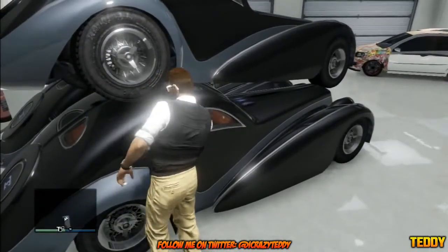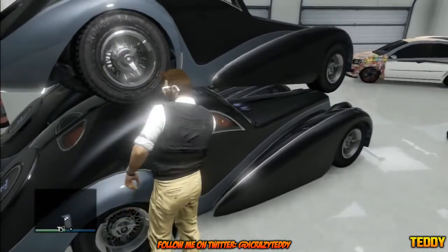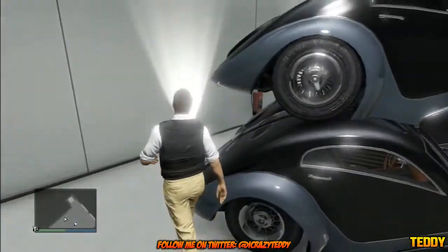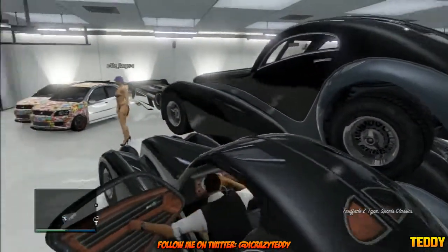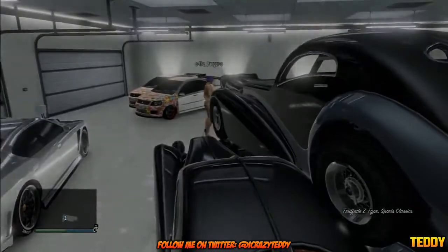Once you manage to get into one of the Z-Types, or whatever car you did the glitch with — it does work best with the Z-Type — drive it over to Los Santos Customs and sell it. You can add upgrades if you want, but that's just time consuming; it's really personal preference.